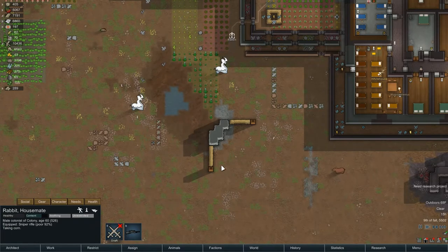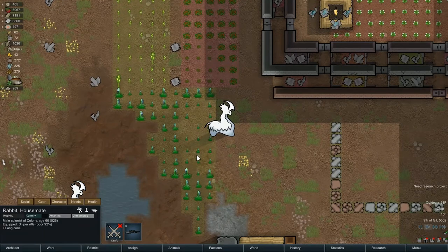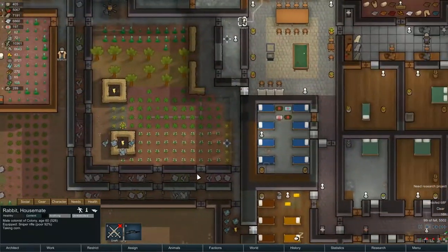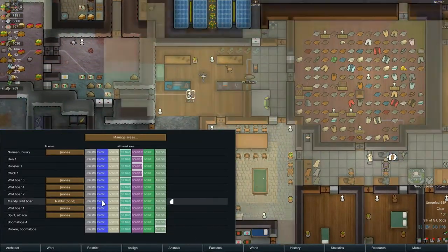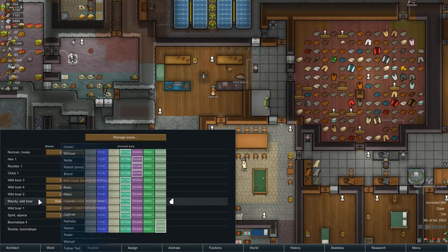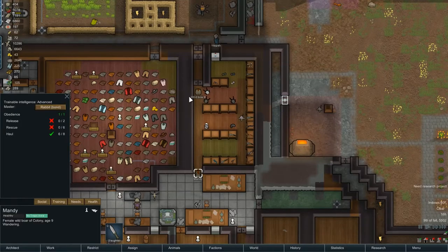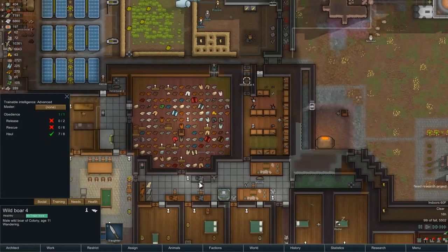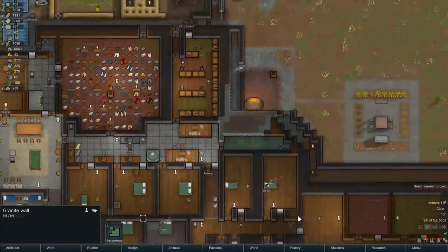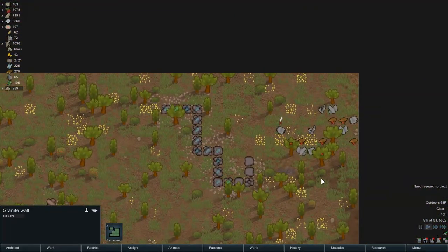What are you up to? You're taking corn. Why'd you go here to take corn? He is probably off training. Training wild boar three - Mandy is bonded to him. Wild boar four, seven of eight. We're about to finally, now that we're at the end of the game, get some hauling pigs. We'll finally get all of the leather picked up at the edges of the map.